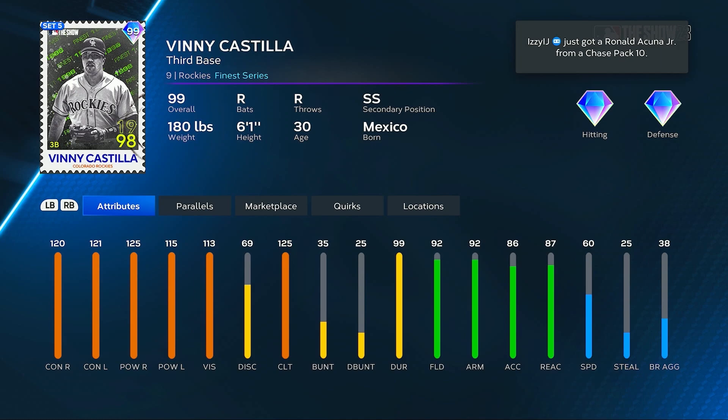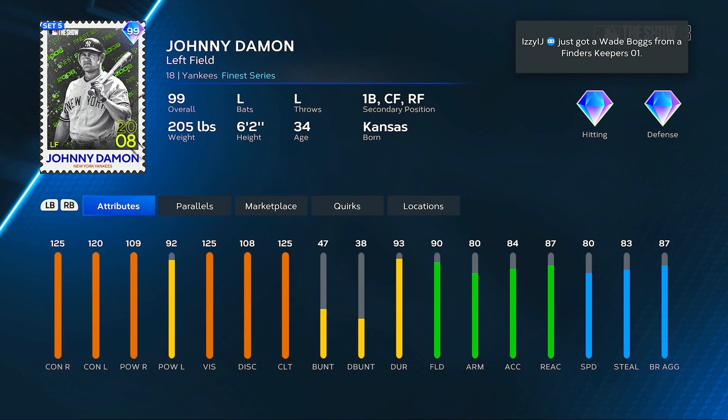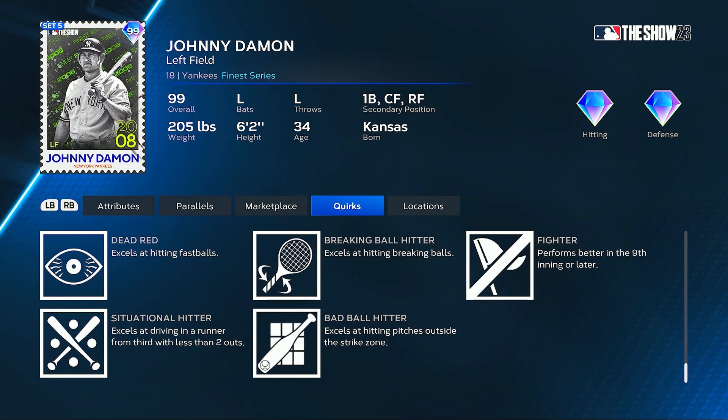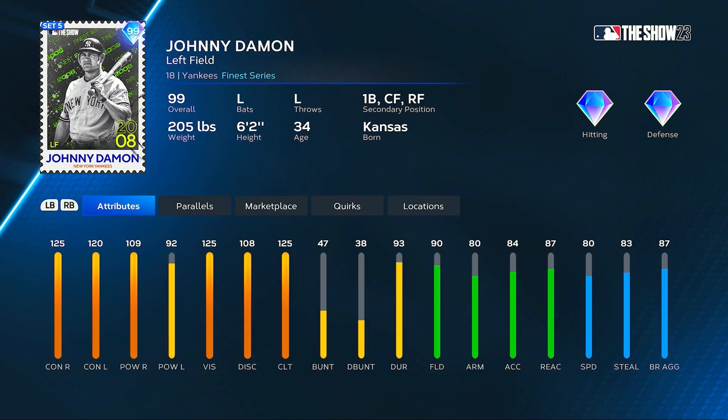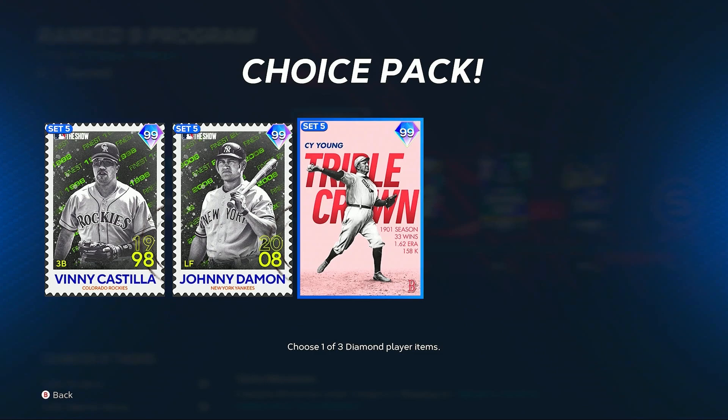That's actually not that bad. I know the discipline's a little bit low, but besides that he's looking solid. And then we've got a Johnny Damon Retro Finest — 125 and 120 for his contact, 109 and 92 for his power, 125 vision, 90 fielding, 80 speed, 125 clutch for this 99 Johnny Damon. He plays left, center, right, and first base.